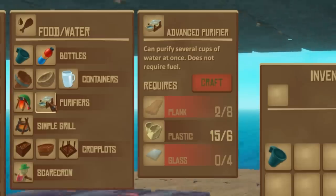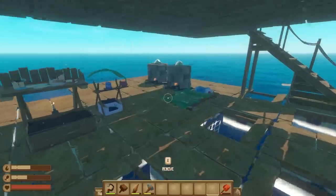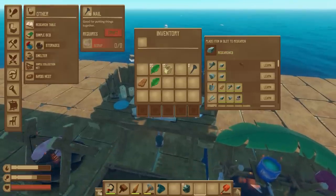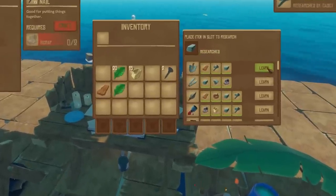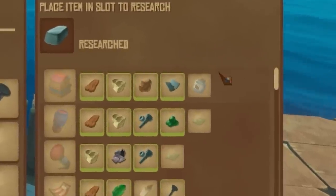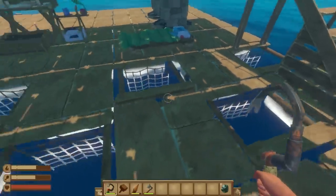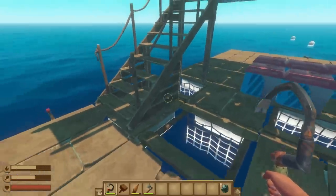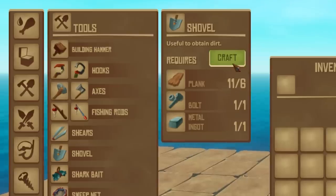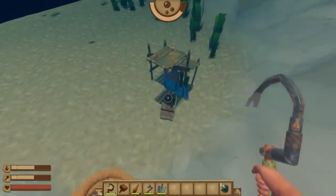I researched glass, so now I can make a purifier that doesn't need fuel. I'm also at a giant island. I researched a metal ingot to learn bolts, hinges, shovels, shears, and metal stabby things. I can craft a metal axe. I also have simple collection nets spanning across the entire width of my raft, so catching resources automatically is pretty easy. Let me make one little shovel and I think I'm ready to go exploring.